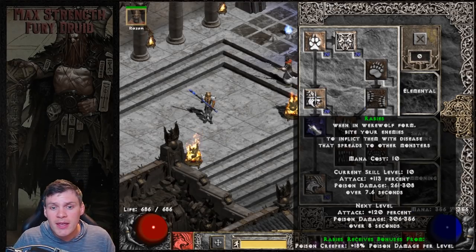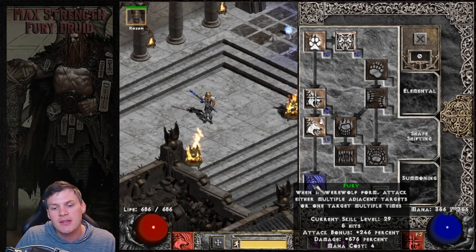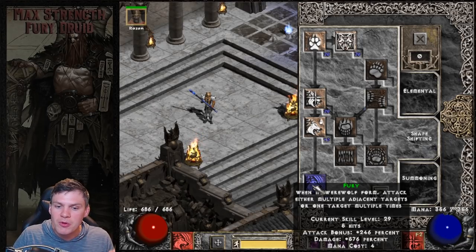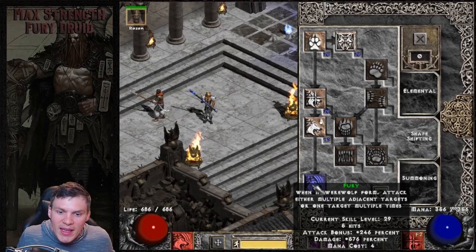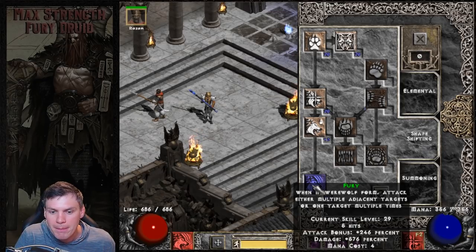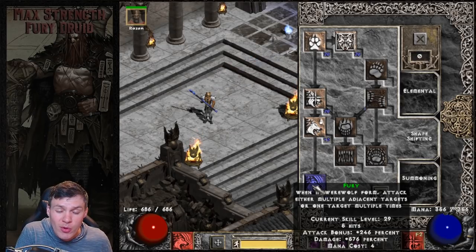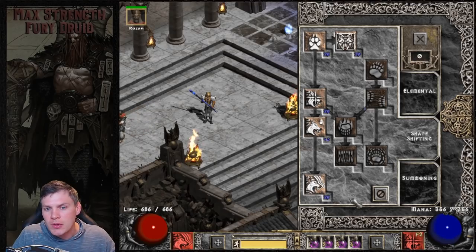That's where Fury comes into play. I just have one hard point into Rabies, and then I maxed out Fury - five hits at level 29, 246% attack bonus, and 576% total damage bonus. It's a huge damage output and one of the reasons I think this is one of the most underrated melee builds. That covers the attribute investment and how I broke down my pure melee focused skill tree, so now we'll dive into the gear and then gameplay.